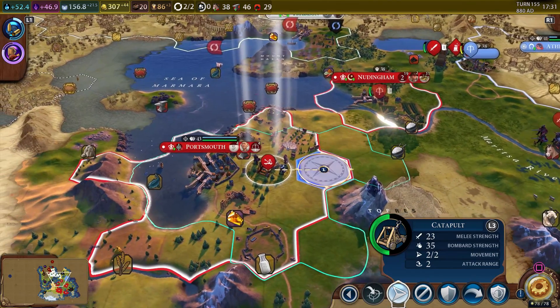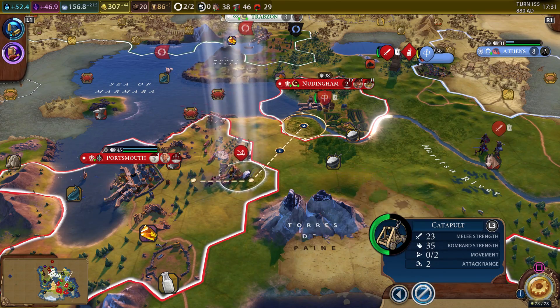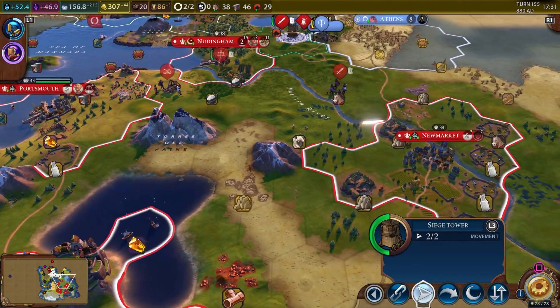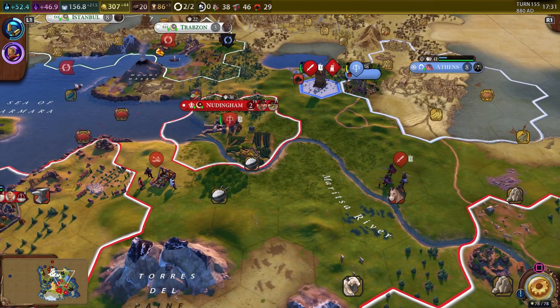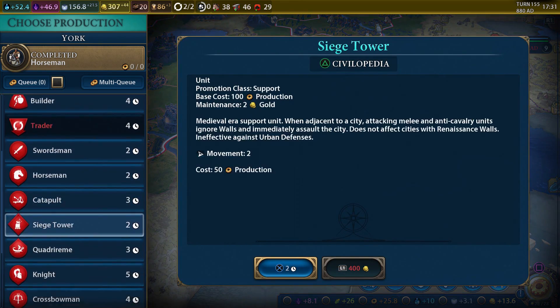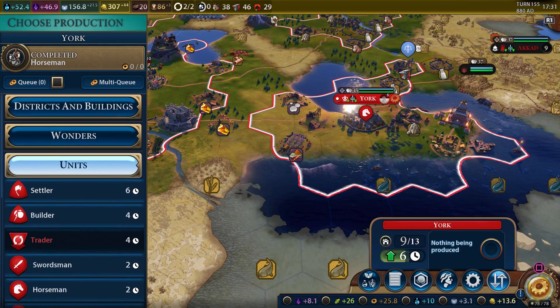We had this guy already set up to go but we don't want him to go all the way over there now since we've got crossbowmen attacking. We really need roads between Portsmouth and Newtingham. We need to get military engineers frankly, though I think we might not have the ability to build those yet.